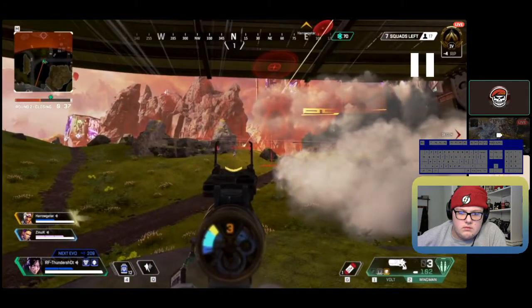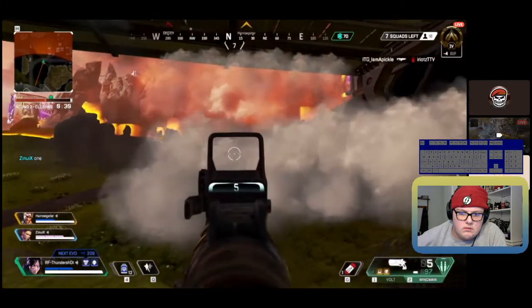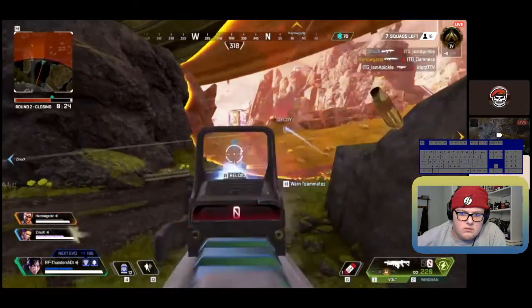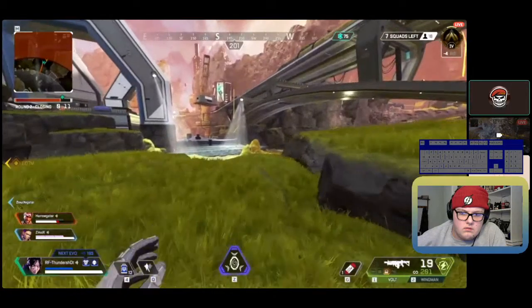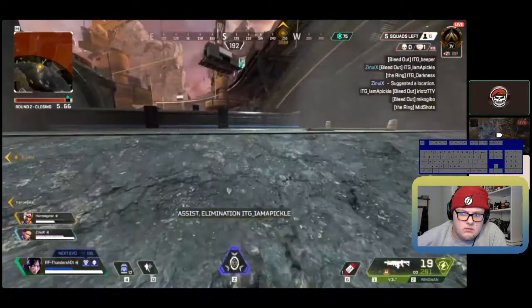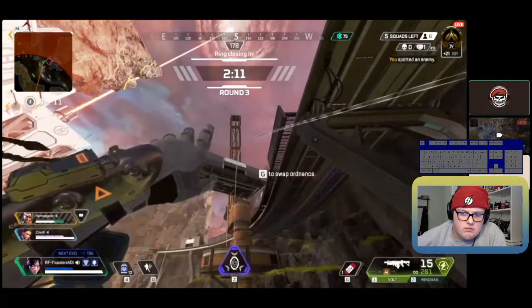Generally, to be safer you'd want to be in the ring before you start gatekeeping. In Gold it's not too bad, but going up the ranks it can be more risky. Your goal is to get some damage on maybe some Diamonds and stay ahead of the ring. Saving a portal for later can be super useful — if you get caught in the ring and attacked immediately, it could help with repositioning.